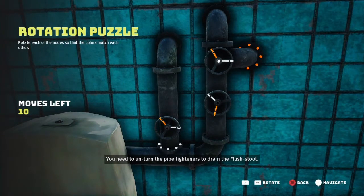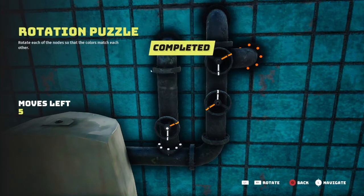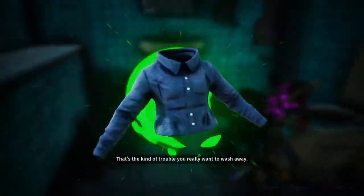Our top one we're going to have to go one, two to the right. Middle one, one to the right. And on our bottom one we have to go one, two to the right as well to line all the colors up. And there we go — that is how we complete our third flush stool and get our gear.